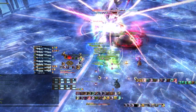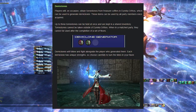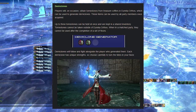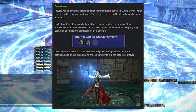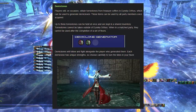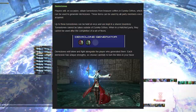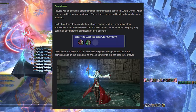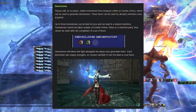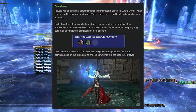Another unique mechanic is demi clones. You obtain tomestones from treasure coffers inside the dungeon, which can be used to generate demi clones usable by any party member. You can hold up to 3 tomestones, and when used they create an avatar character that follows and fights alongside whoever generated it — or you if you're solo. Red and green variants suggest DPS and healer roles, and there may be a tank one as well.